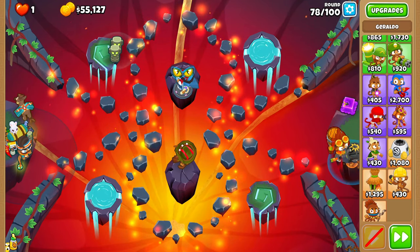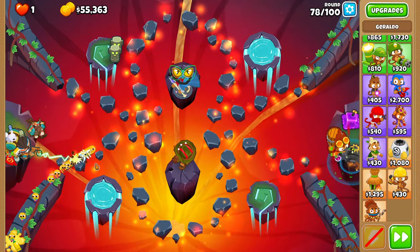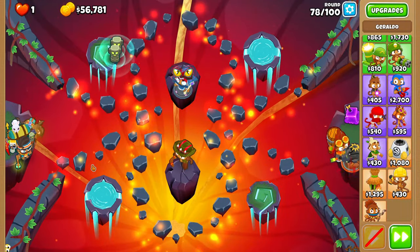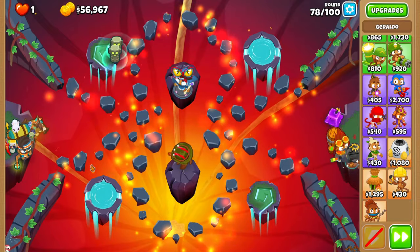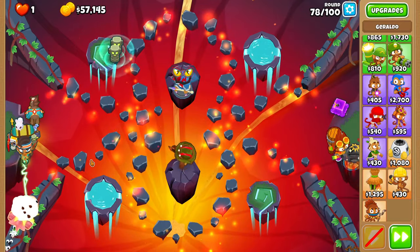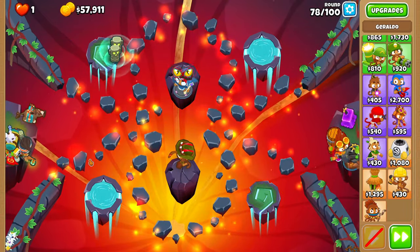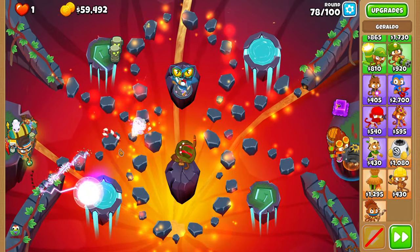Place a glue on the first wave of ceramics on 78 just so you don't lose. You don't have to do it for the second camo wave because the sniper has extra damage to camo from the night vision goggles upgrade — plus 1 or plus 2 damage, I'm not sure — but it's neat. Look at it absolutely murder this ceramic wave.